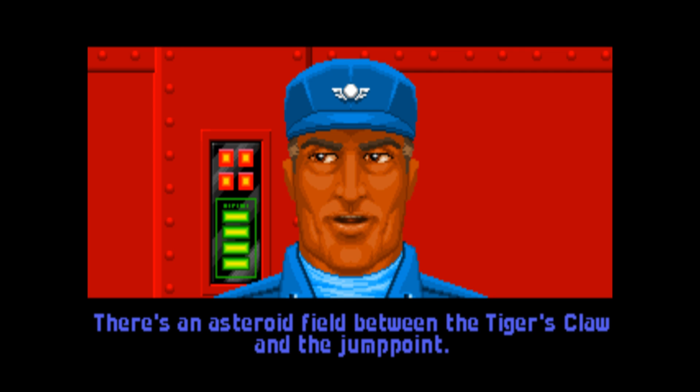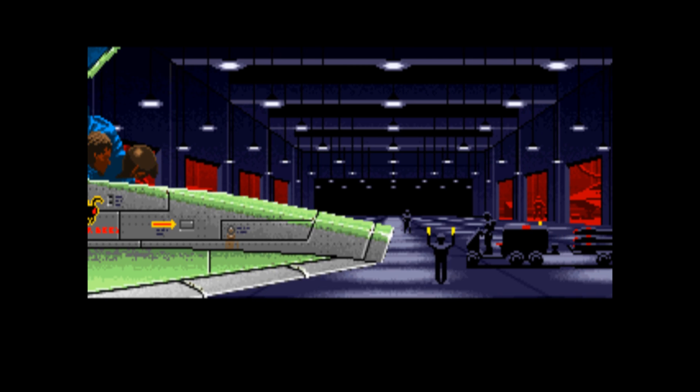The graphics in the cutscenes are surprisingly detailed — smooth animations, 256 colors, and there's even a sequence where you're running to your spacecraft with a sense of urgency.